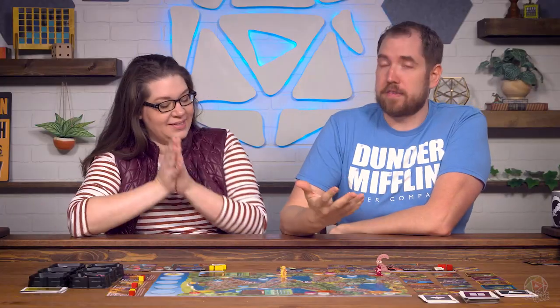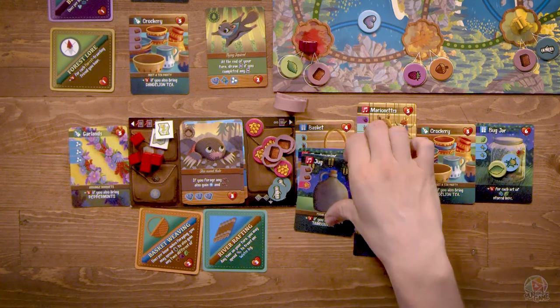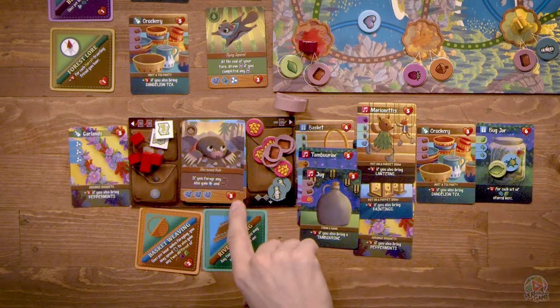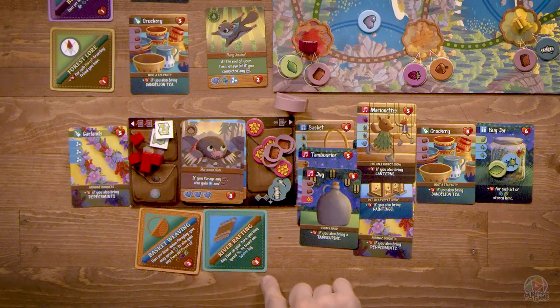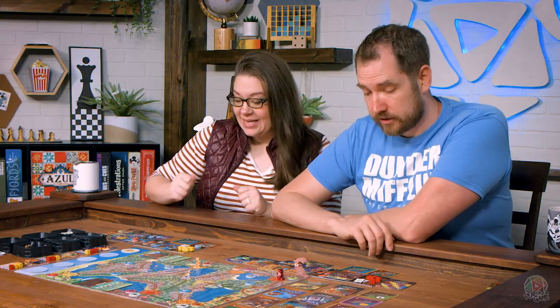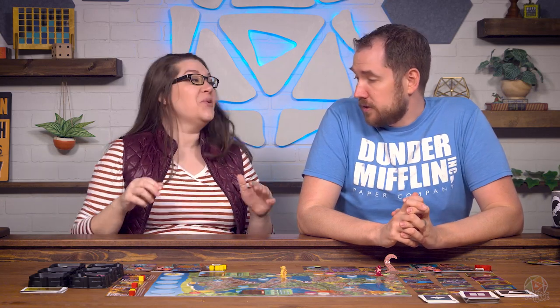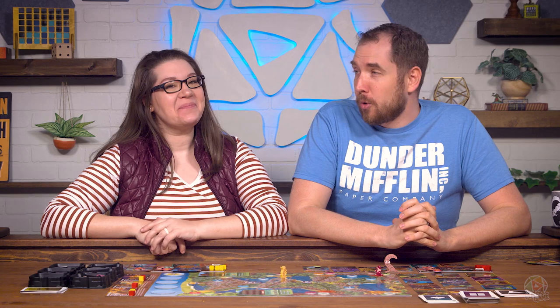Now it is time to score. Scoring is very similar to Creature Comforts: count up all your hearts, count up any combos. A jug plus two if you have a tambourine. Score points for friends in your group, and for patches. Also score one point for every three resources in your pack, except honey and maps - those are one point each. Plus the festivities: the person with the most cubes on each festivity gets three points, runner-up gets one point, and you get a point per cube. Both players end up with 81 points - a tie!